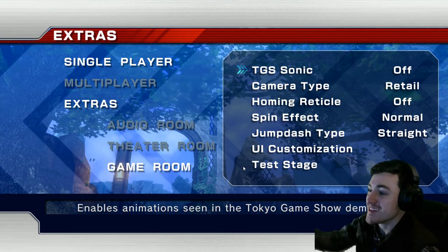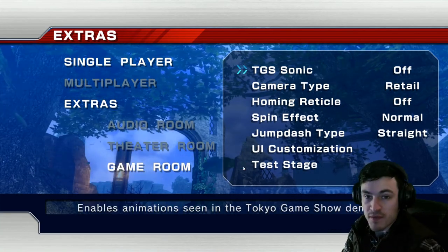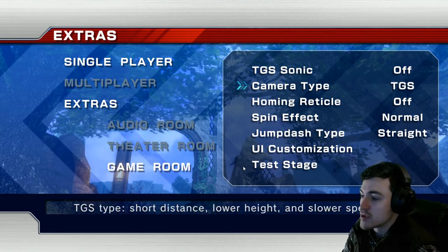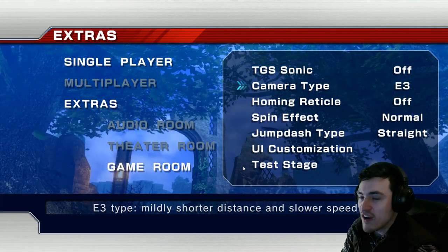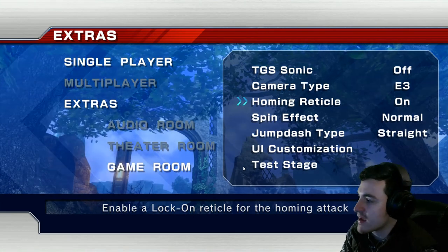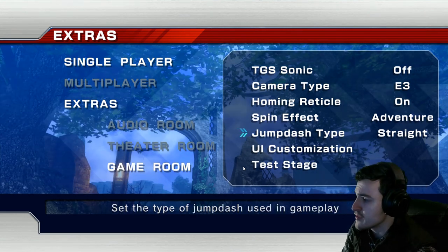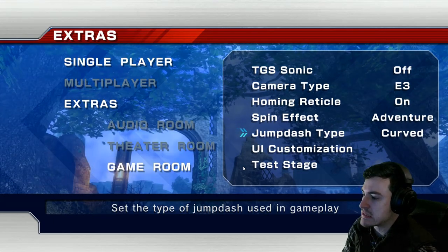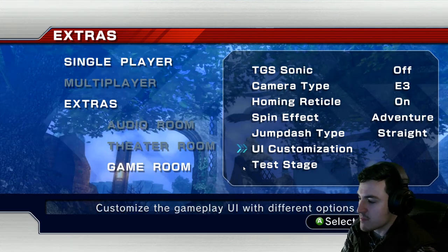It comes with different versions of Sonic the Hedgehog. We got animations from the TGS Sonic, which gives him a bobble effect when he runs. Then you got the retail version, and then you got the E3 camera. It's just trying to keep up with the flow of how Sonic moves. We're going to go with the E3 camera because I think it was the best one. The homing reticle when you lock on for the homing attack is really going to be on, the spin effect, and then there's going to be the adventure style. The jump dash type - I don't know what the curve does, but I'm going to go straight.